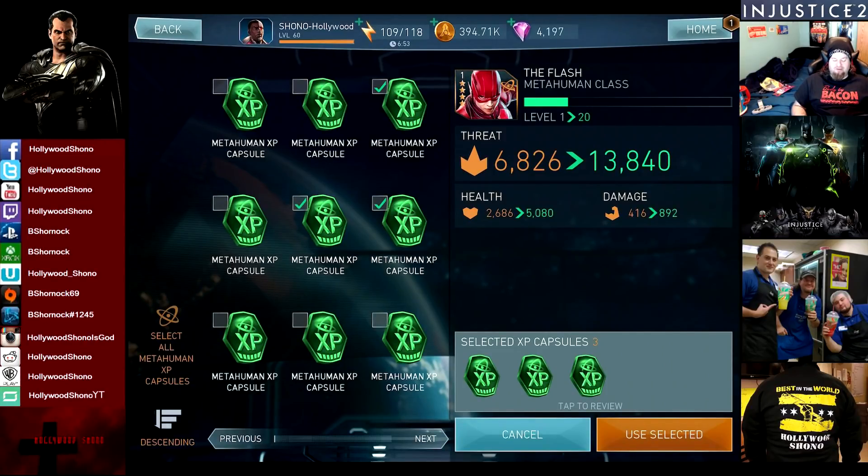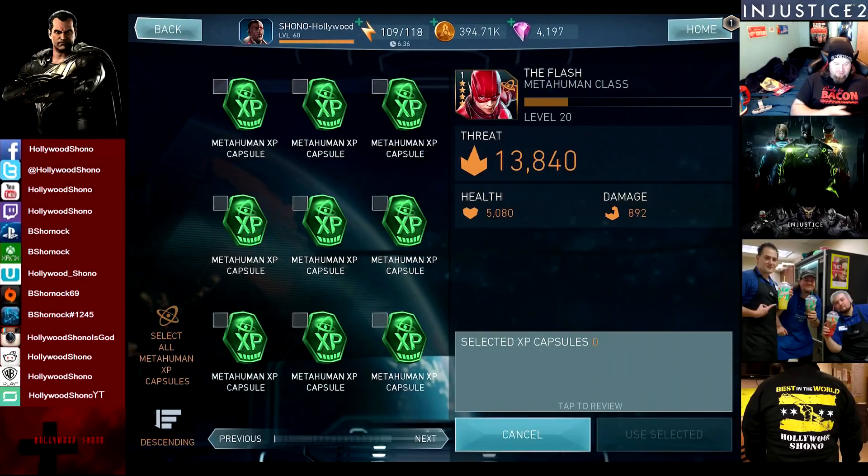6,826 threat goes up to 13,480. Health goes from 2,686 to 5,080, and damage more than doubles — 416 to 892 — because he's got that 10% attack plus attack on the gear, also factored in.